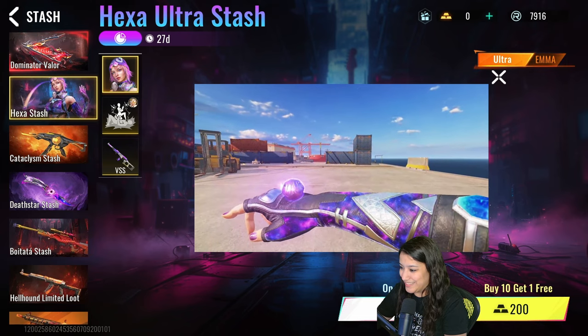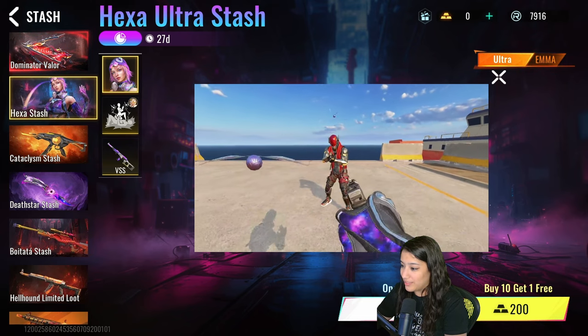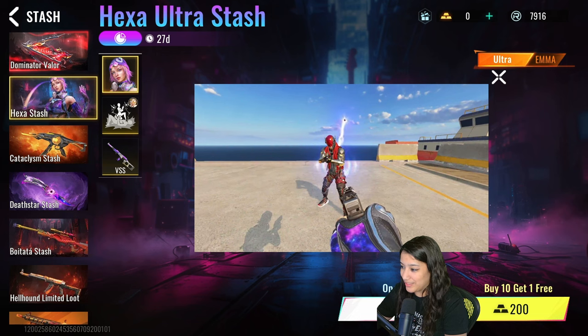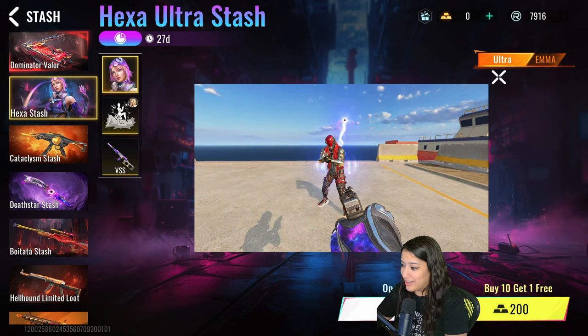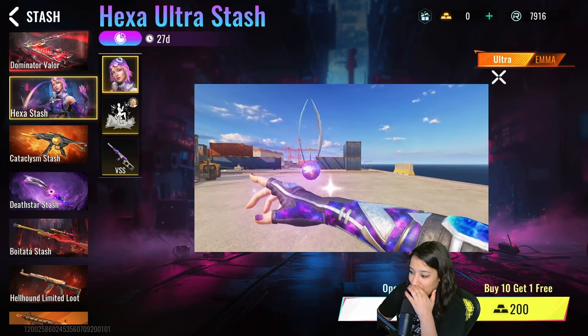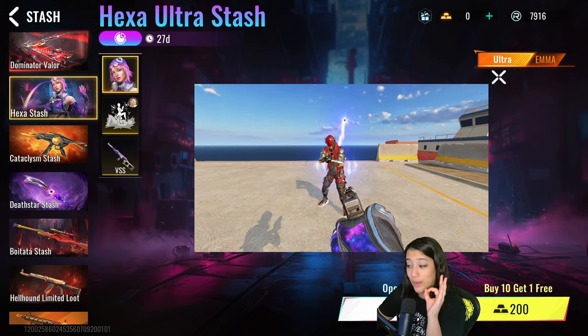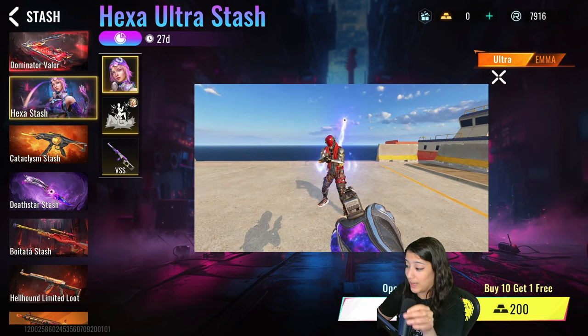Oh there it is — that looks so good, bro! Wow! And it has little hearts when it heals someone — oh my god, that looks good. The galaxy hands look really really nice as well. This is gonna look amazing with the Dead Star butterfly knife.